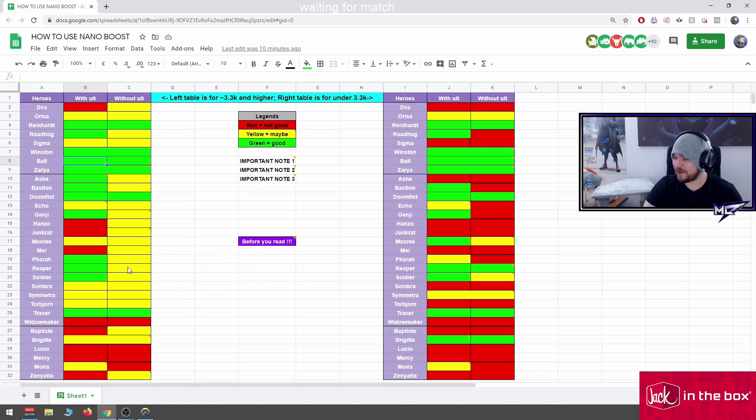Reaper is yellow for the left table because in higher ratings enemies keep cooldowns — they keep Fortify, keep pull, keep bubbles, speed boost out. This is why Reaper without ultimate doesn't work as well in high SR, and even with Ult it shouldn't work that well — actually I'll put Reaper with yellow.